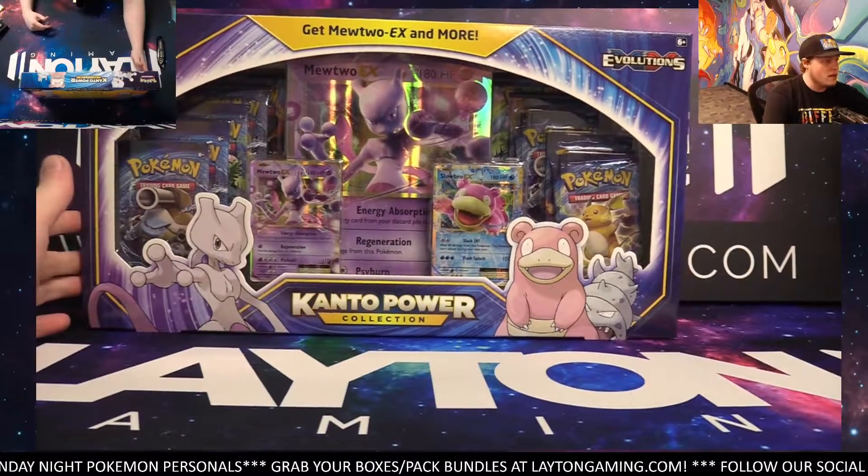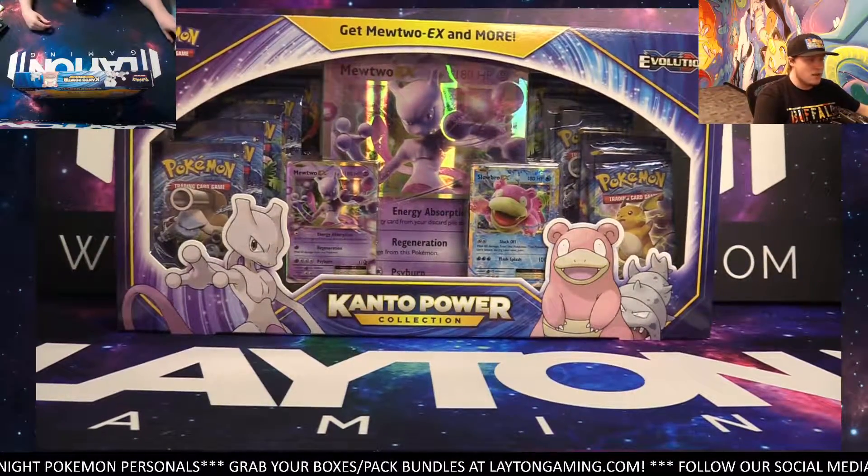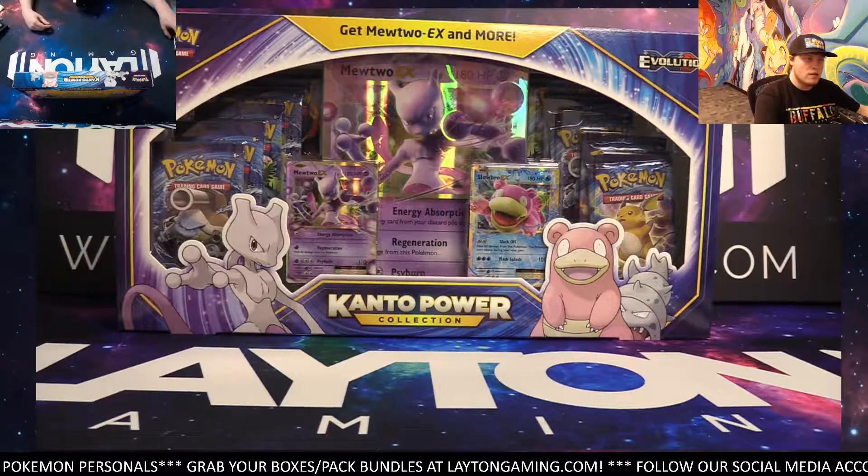How's it going everyone? Caleb here with Leighton Gaming. It's time for Jonathan B. We have the Mewtwo Kanto Power Box.